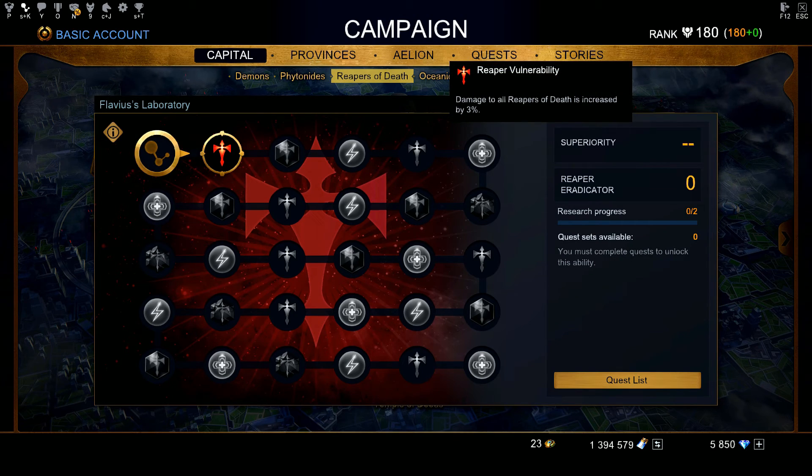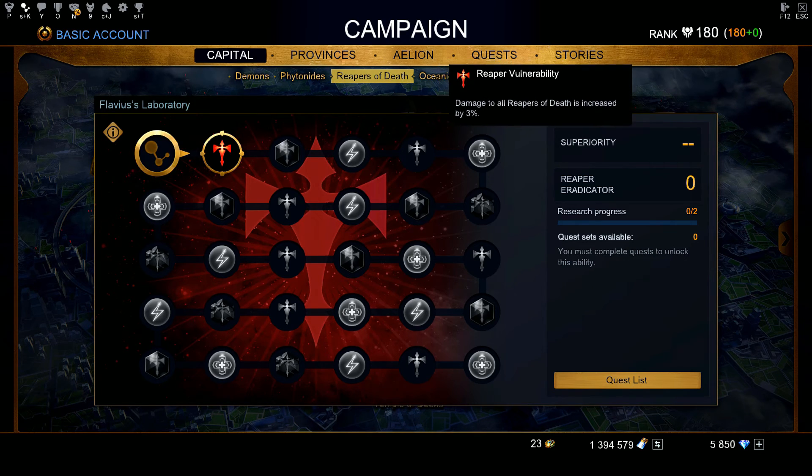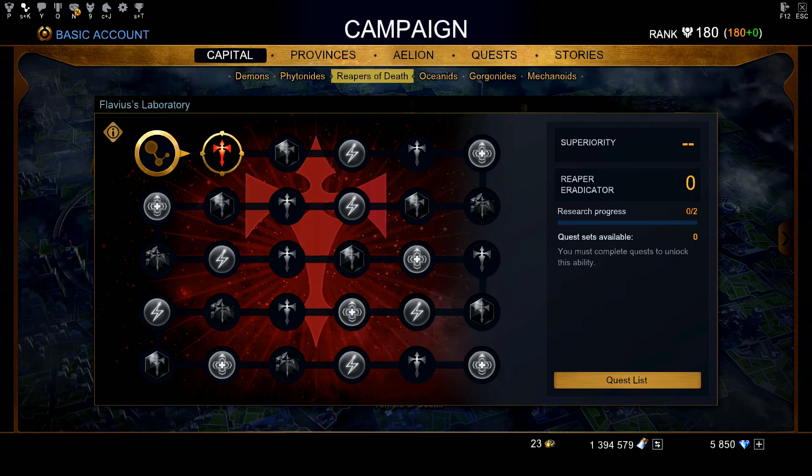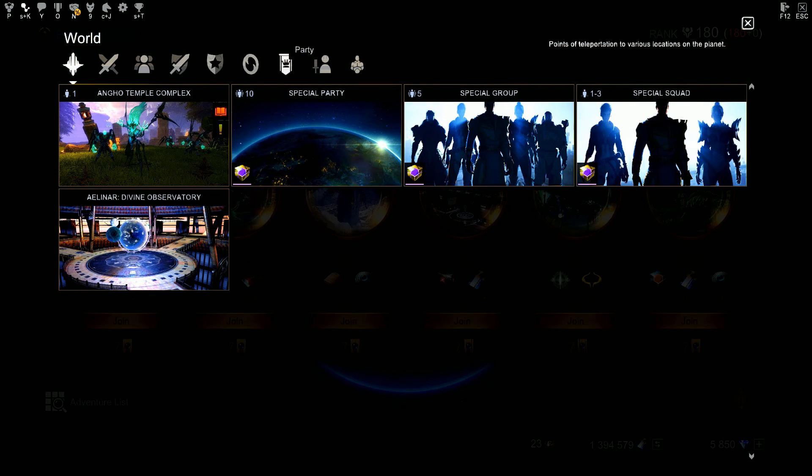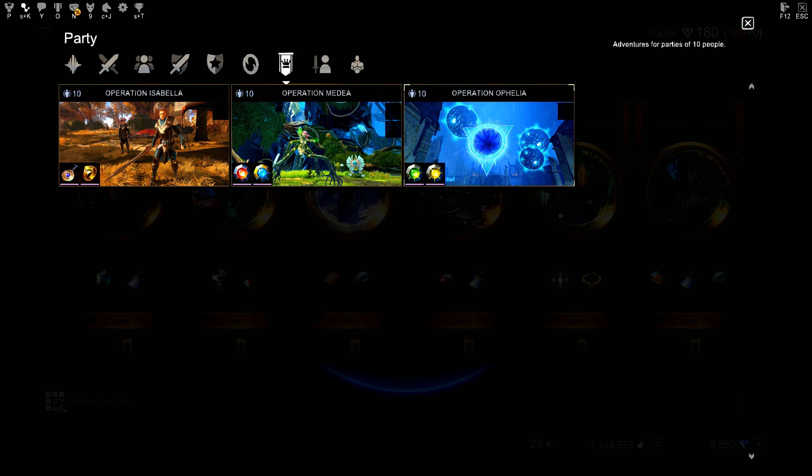You're still not going to be super strong, you're not going to kill everything fast, but at least it helps you out a little bit. But that's not going to be the first thing you have to do after you got your God form. The first thing I would suggest is to get your full set of purple equipment. So this is the three maps: Operation Isabella, Operation Medea, and Operation Ophelia.